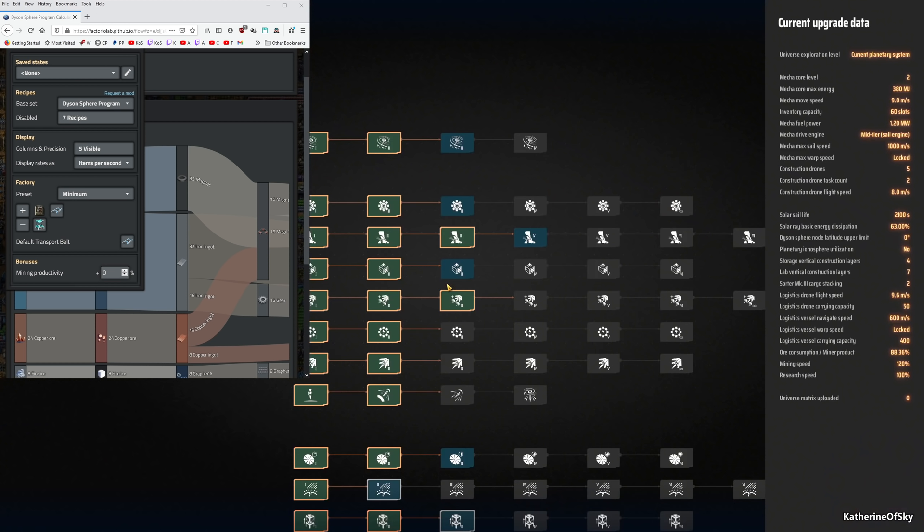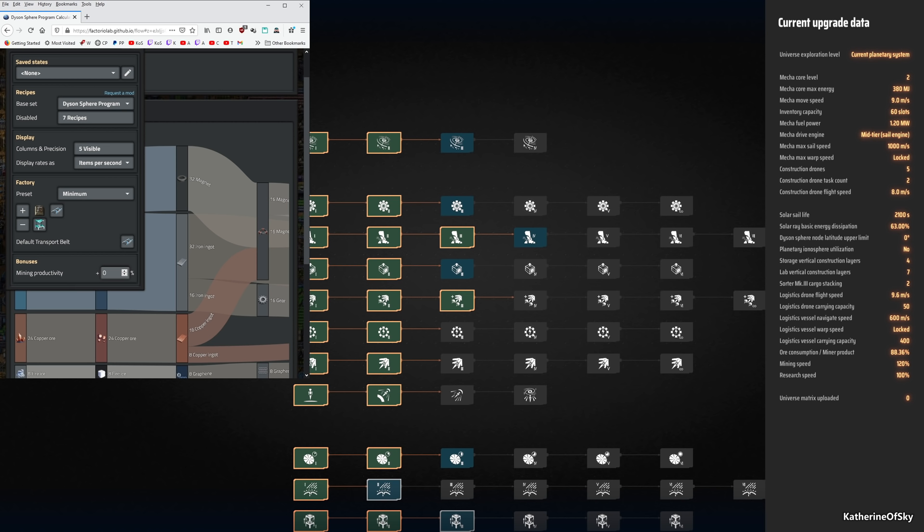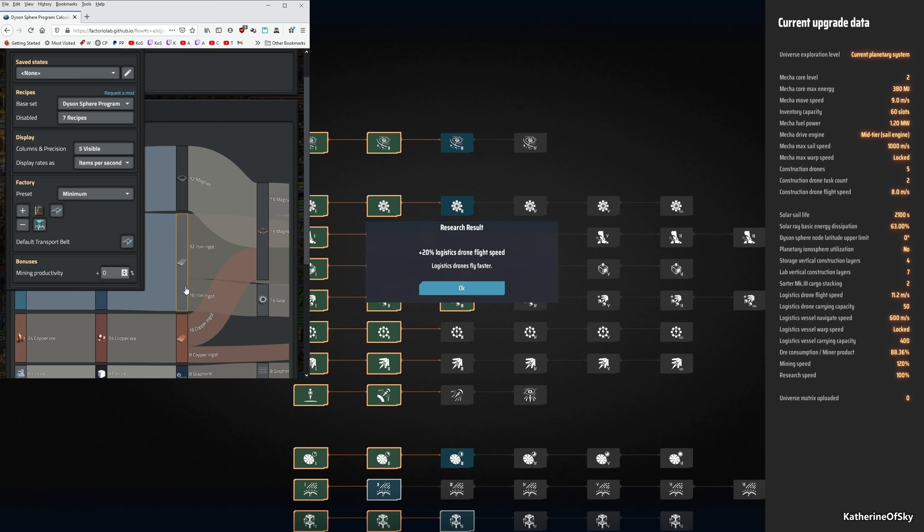Mining productivity — let's check our setting. Mining speed is 120%. So maybe that's what we put in for productivity — plus 20%. Let me test if it affects the output at all. It doesn't seem to affect this. I'm not sure what they want for the exact amount — this is how much we are using; instead of 100% we only need 88%. But productivity won't be 88%, so I have to investigate that further.